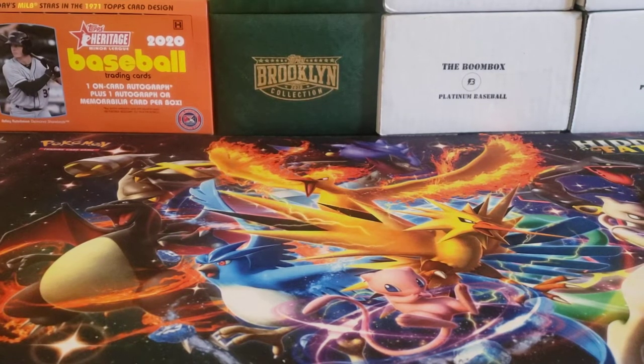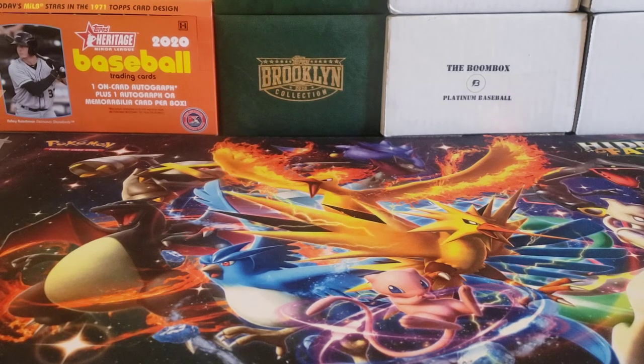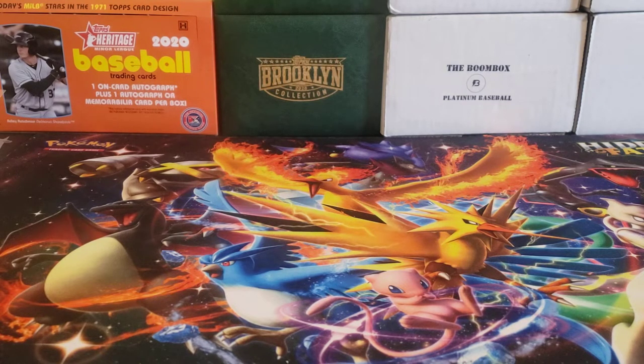Hey everybody, welcome back to the Professor's Dugout. It is Sunday so it's time for another mail day. We got some break results from a breaker called Rip City Cards for 2020 Topps Stadium Club Chrome, finally getting some mail in from December, and got a few eBay pickups. Let's take a look at what we got.